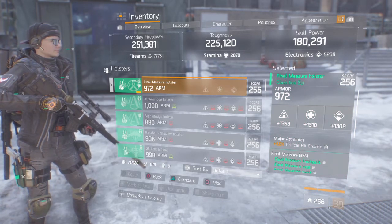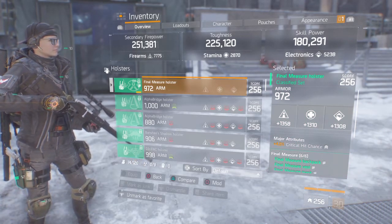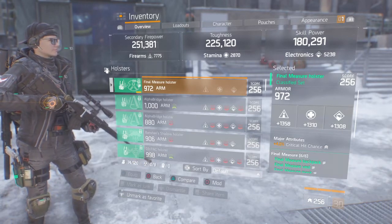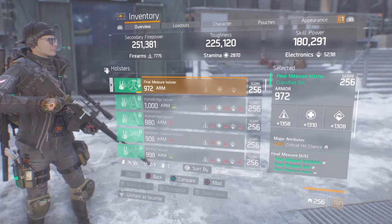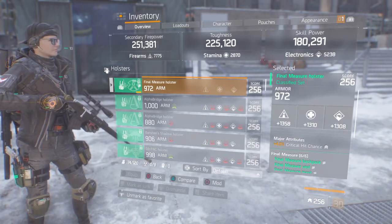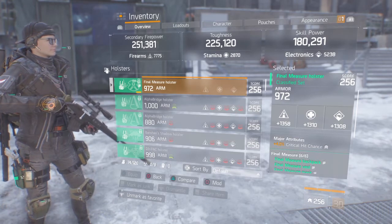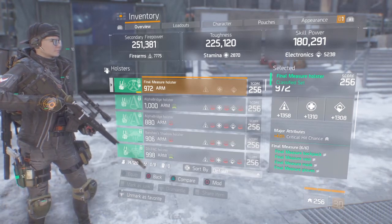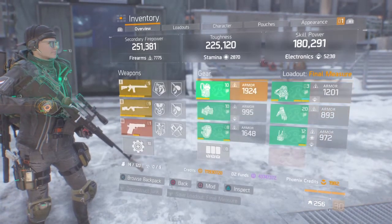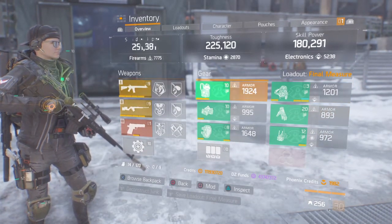I was really happy to get all six pieces of Final Measure — I was like, yes, let's try Final Measure out, and it's doing well for me. The holster is pretty decent. It's classified with 1,358 firearms, 1,310 stamina, and 1,308 electronics. I rolled for 4% crit chance on it to help with DPS. And that's all six pieces.